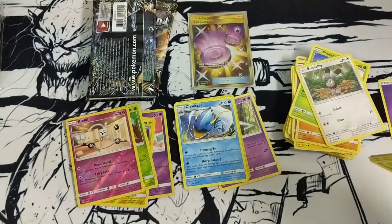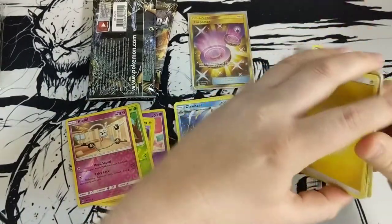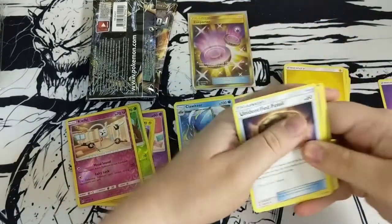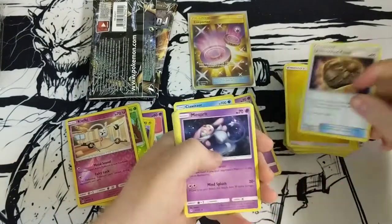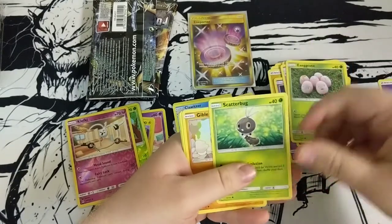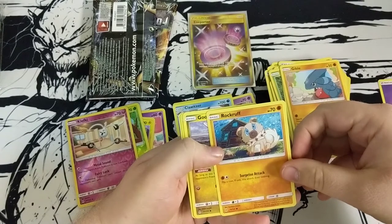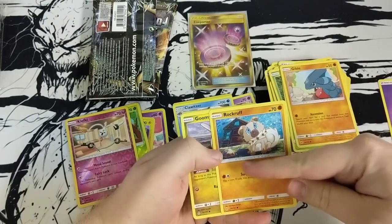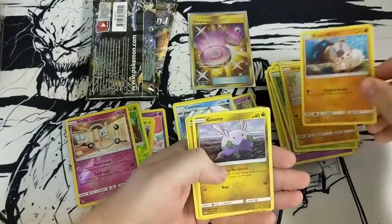So awesome — you guys should use that code! Let me know in the comments below what you end up pulling. Get the energy out of the way — we're energized, trust me. Another fossil, Misprint, Florges, Exeggcute, Scatterbug, Gible, Rockruff — look at that crazy psychedelic art on Rockruff, man. That is great, I love that.